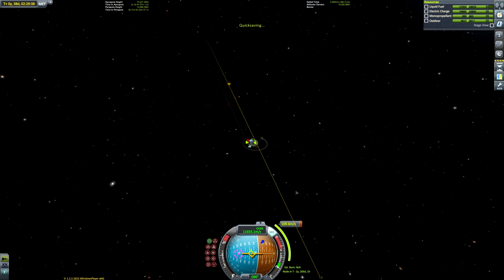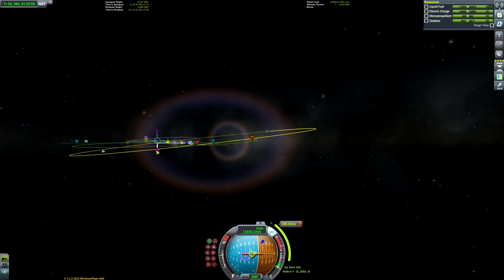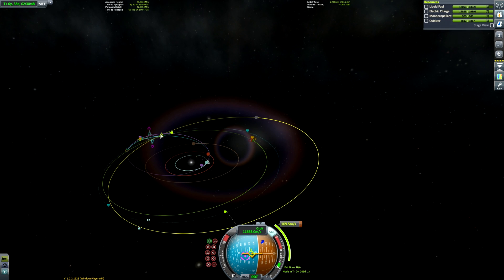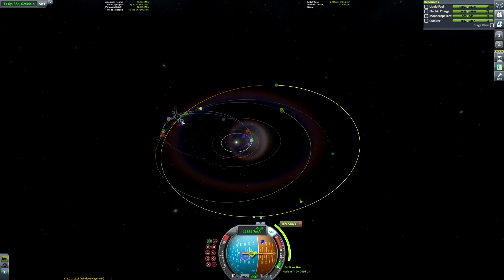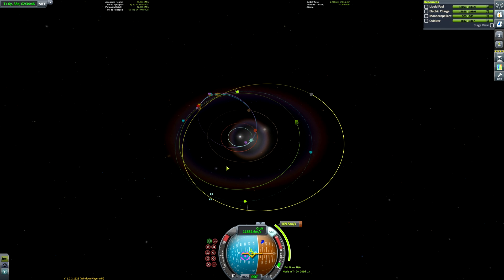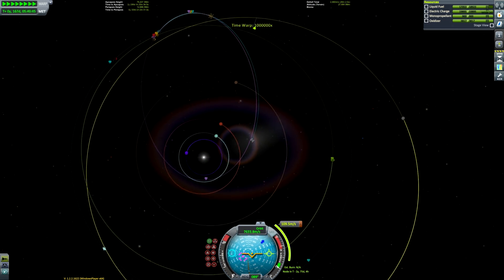Here we are just faffing around with maneuver nodes, trying to get our gravity assists to work properly. The unfortunate downside of stock KSP is that the default maneuver node maker is quite cumbersome. It's good for basic burns, but when doing very precise gravity assists, it's just very hard to get things accurate. So in the end I just spent a lot of time faffing around, trying to get our Elu encounter. I could never quite get it perfect, so what I ended up doing was leaving it as it was and deciding I'd make another burn once we've done this one.